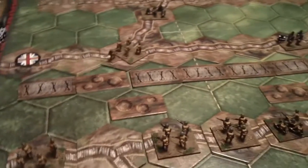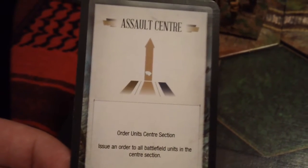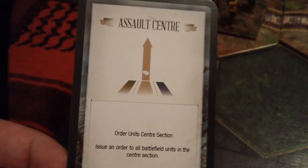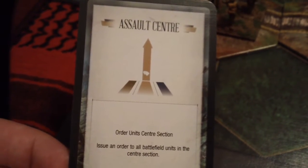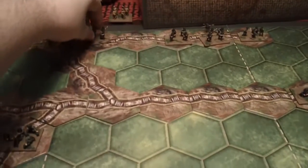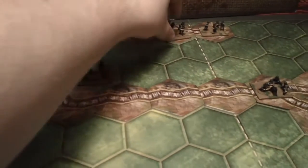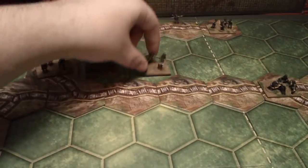The Germans' orders for this turn are assault center, assault center, or unit center section — issue an order to all battlefield units in the center section. This guy's gonna go up, this guy's gonna go up, this guy's gonna go up.